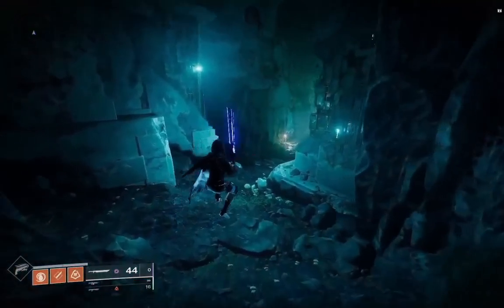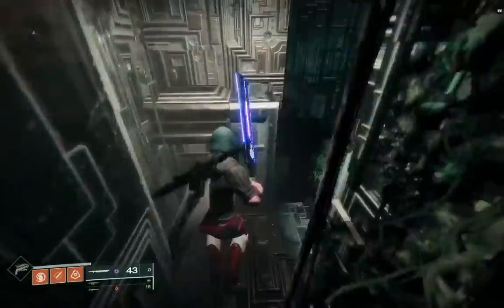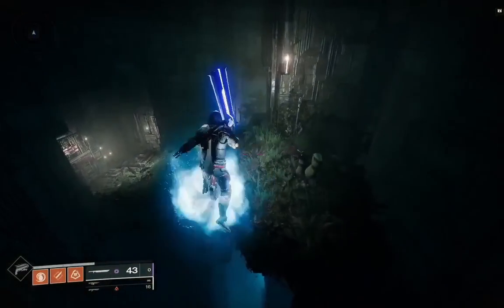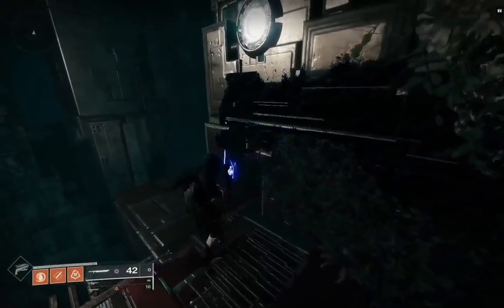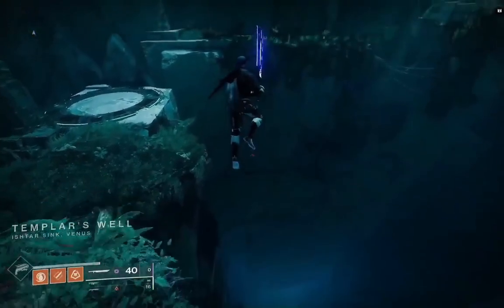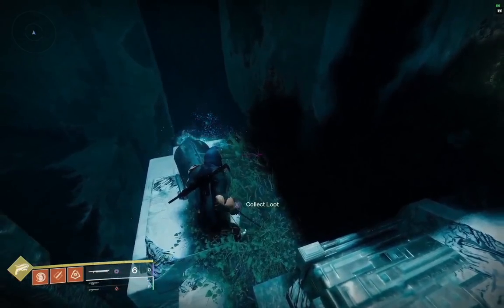Try not to land too long on any particular piece of solid ground, because if you stand on solid ground for too long it'll actually create a spawn point. That can be beneficial earlier on when you're standing on the ledges so that when you fall off you actually spawn inside the glitch section rather than back outside where your sparrow was. For actually getting through the load zone, you just want to make sure that you drop off the map almost instantly after you hit it. You can then make your way to the first secret chest as normal, as now you will be inside the map. These secret chests drop five spoils of conquest as well as any raid loot you've already acquired by doing the raid normally.